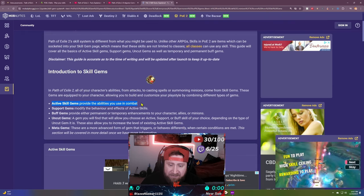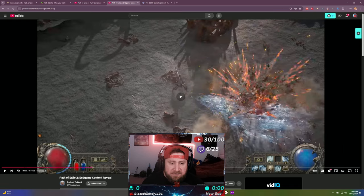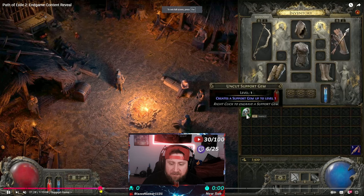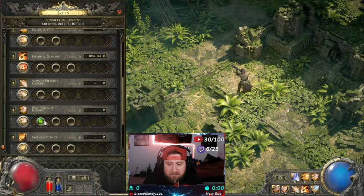There are a few different skill gem types. First, you have your active skills — these are gems that provide abilities in combat. For example, lightning arrow is what shoots out of your bow; that is your active skill. Next are your support gems — these modify the behavior and effects of your skill. A good example is multiple projectiles: this support gem gives two additional projectiles but you deal less damage, so instead of firing one grenade you fire three.